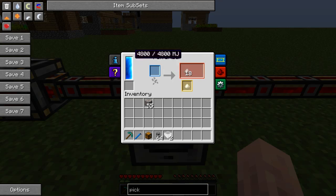Now this on the side here is the buffer, so it stores 4800 Minecraft Joules, which is quite a lot. It can run at a maximum of 4 MJ per tick, so one magmatic engine will get it running at full speed. Now it doubles your ores much like the macerator does, as you can see here, but it does have a chance to drop an extra item.